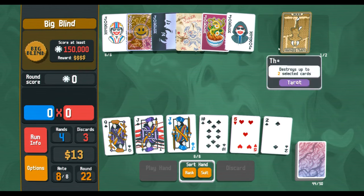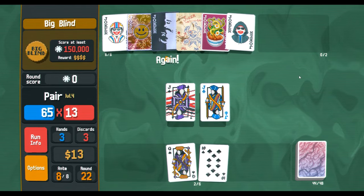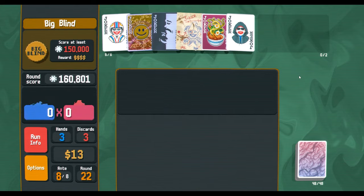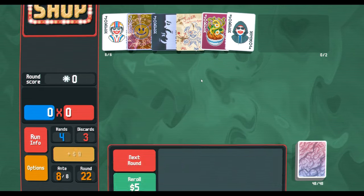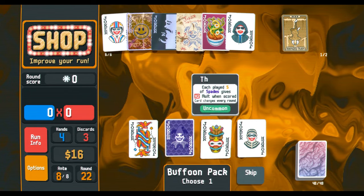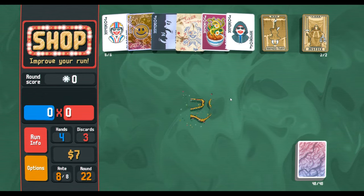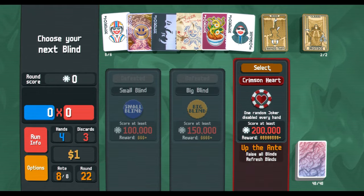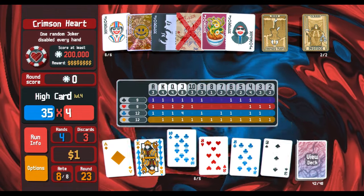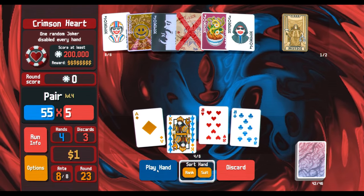We'll take that — why not. I'm basically never going to play four of a kind because we literally only have five cards in hand. There's one random joker disabled every hand — that would be a problem if it hits Card Sharp. Actually it's not, because Card Sharp doesn't even activate on our first hand. So as long as it hits Card Sharp first, I think we're in a good spot. I'm going to use a Hangman on these guys just to get rid of them, and then let's see what a pair does.